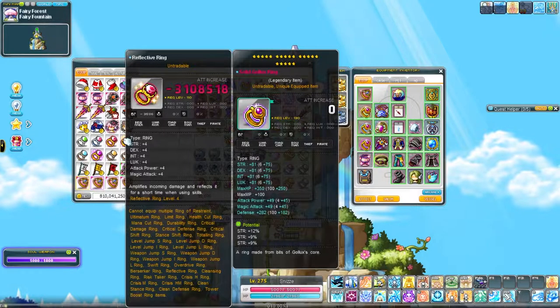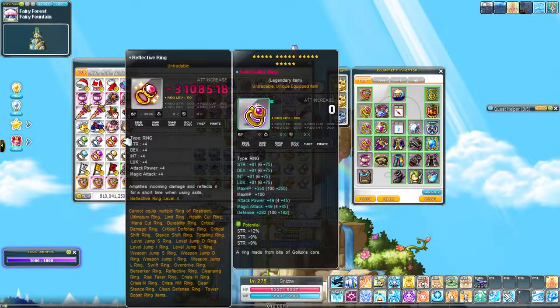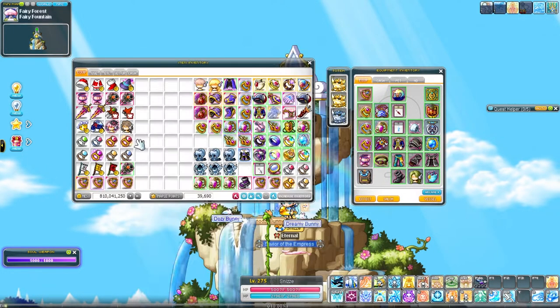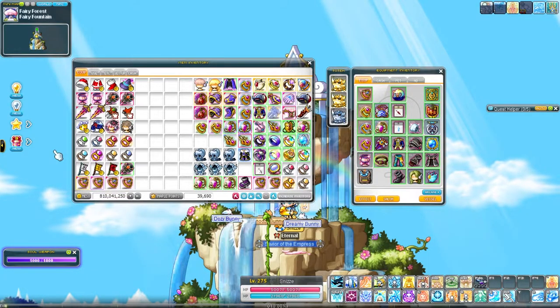Reflective Ring is useful for Princess now — if you know how to use it. It's for the first stage: you can reflect the whale damage, so you don't take it. It's like how Dark Flare works on the whale in the first stage.